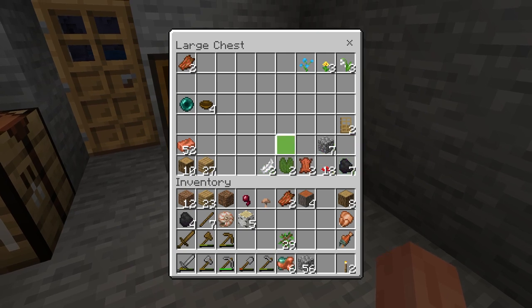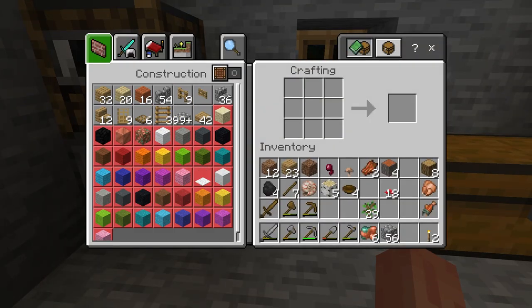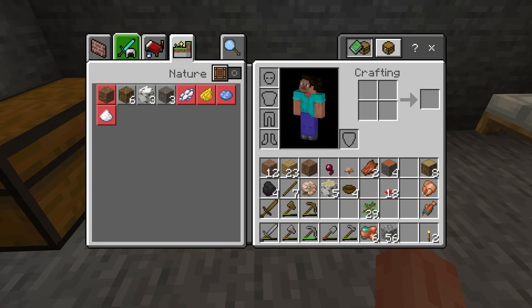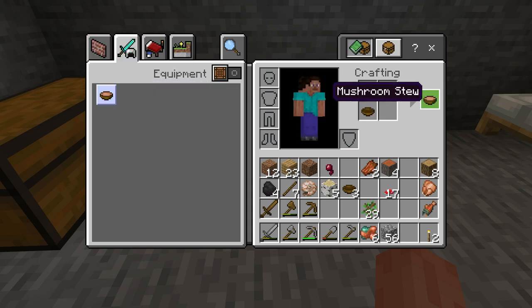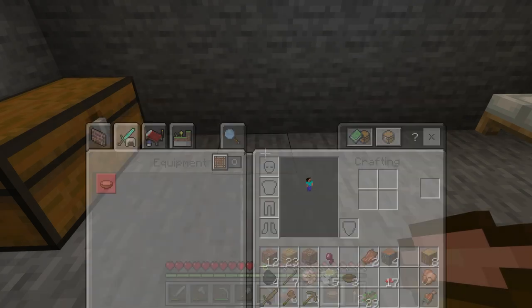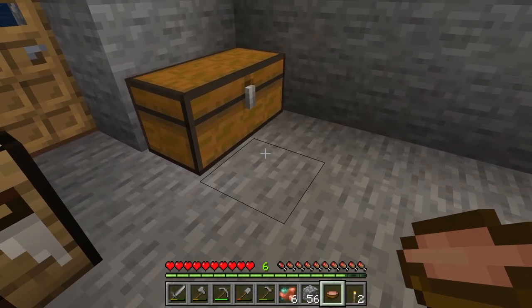What I do have is my bowls with some mushrooms, so I can make a soup — just straight in my backpack. Bowl of soup, there we go. Let's create that — at least we've got some food just in case we get attacked again.